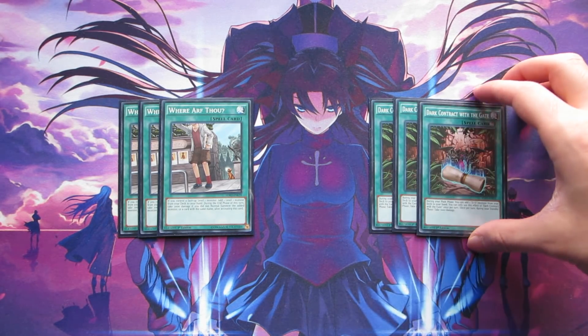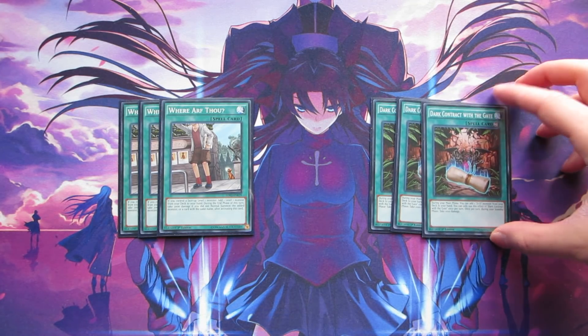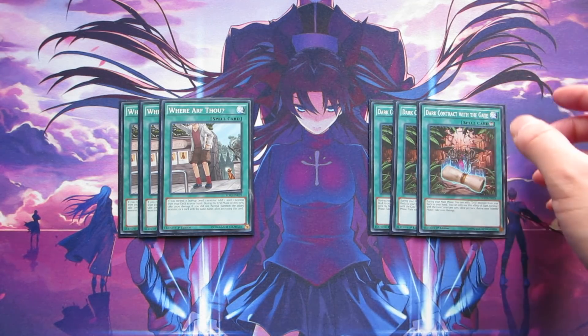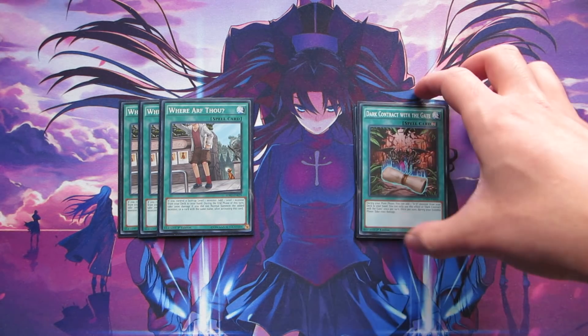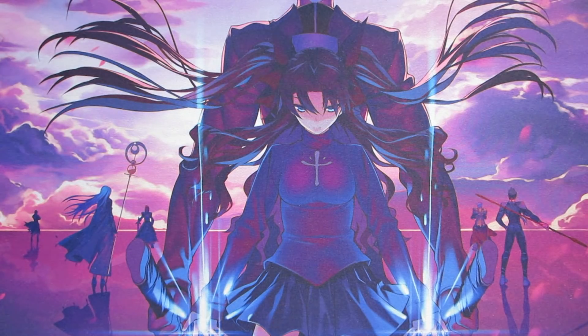We're playing three copies of Dark Contract with the Gate because if you draw into it, you can search out your Kepler. And if you happen to draw extra copies, it really doesn't matter — you have Lamia in your graveyard, and she can just send this from the field or your hand to the grave and then Special Summon herself back. So it basically always becomes an extra body on your side of the field.